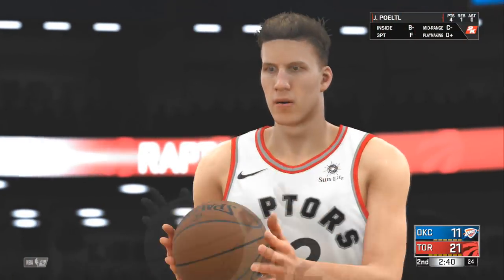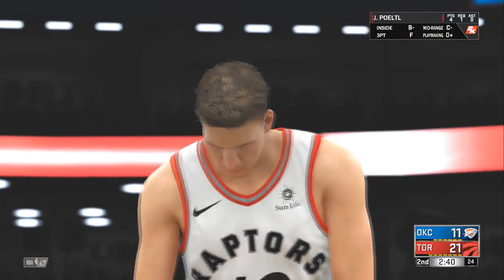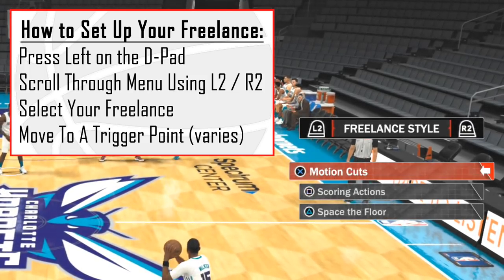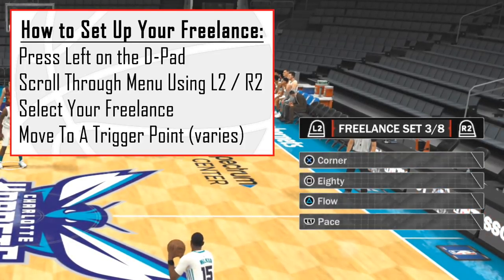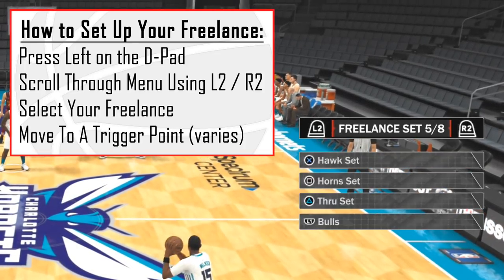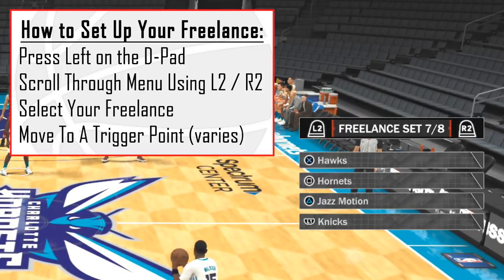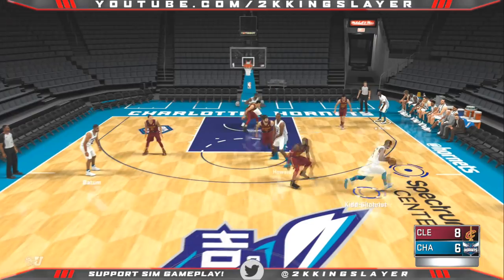I'm gonna show you guys how I pulled that off and how you run this offense. To set up your freelance, press left on the d-pad. You can scroll through your menu using R2 and L2. You then select the icon of the freelance you want to run, then move to a trigger point, which will vary based on the freelance. I'm going to show you the main trigger points today.